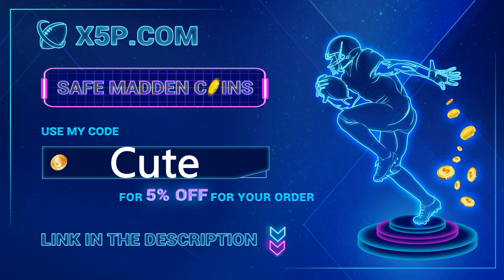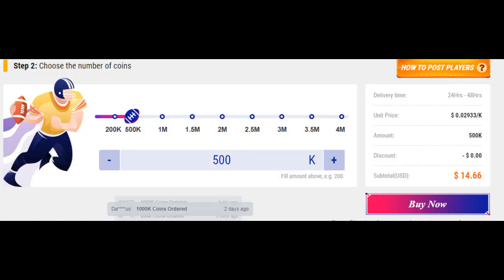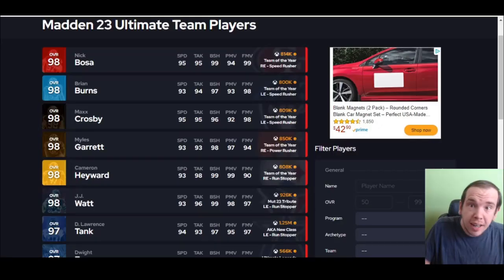x5p.com, use code CUTE at checkout — link down below. Me buying coins off the website is a very short and to-the-point video to help you save your money. Right now prices are down, so go get the coins before prices go back up. Right now 500k is below 14 when you use code CUTE.